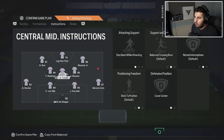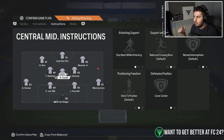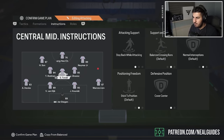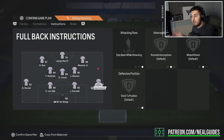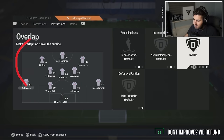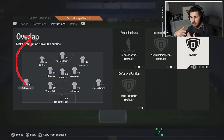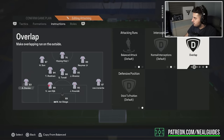For the center mids: all three center mids — both holding center mids are on stay back while attacking. The middle one is on balanced. The left center mid is on stay on the edge of the box for cross, both on cover center. The right center mid is on cover wing, balanced, stay on the edge of the box. The right back stays back but the left back is on balanced overlap, going forward.